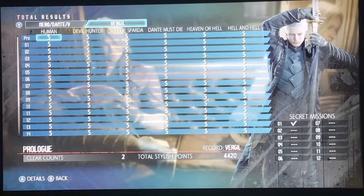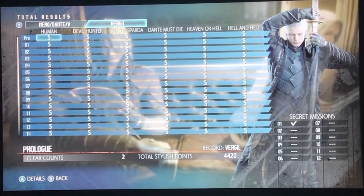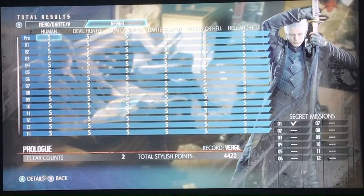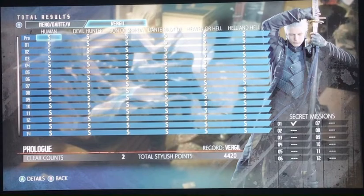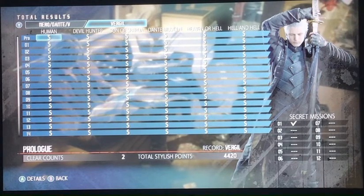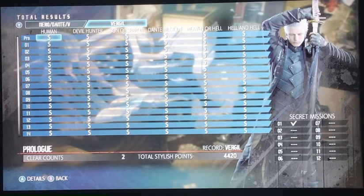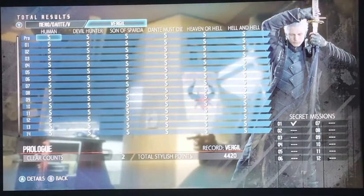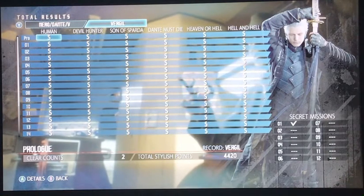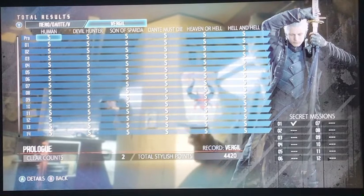To get S ranks, you need to learn how to evade and capitalize on enemies. You also want to go for no-damage runs, which seems impossible but it's a key part of scoring well.